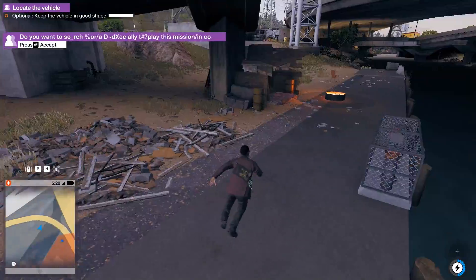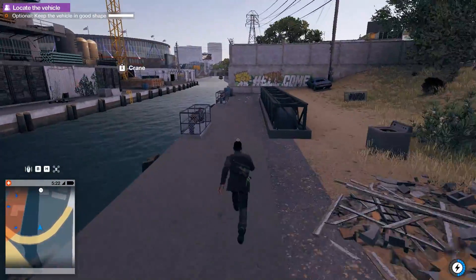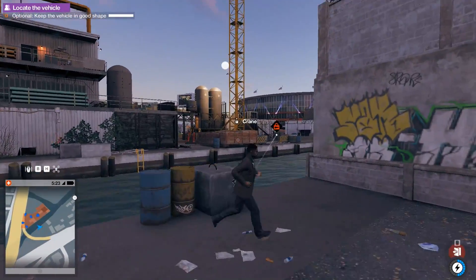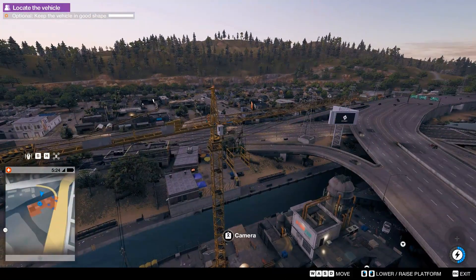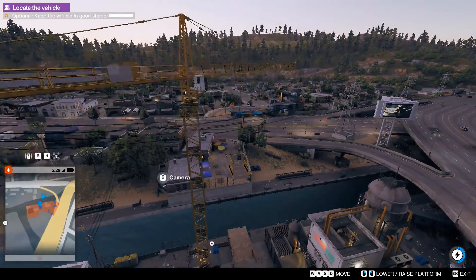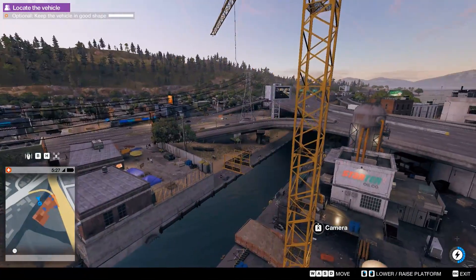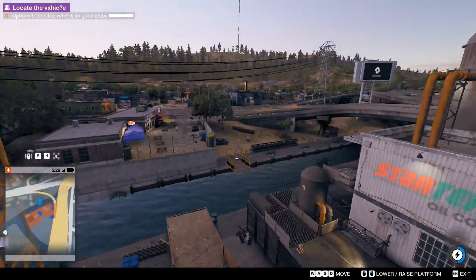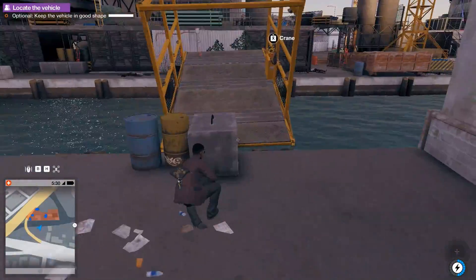Is that a fire pit? Apparently. I thought it was just a light for some reason. Let's get the crane. We should be able to get it over to where we are, and then I can use it to transport myself to the terminal. That should do. Perfect.